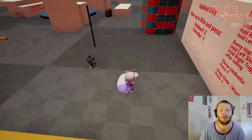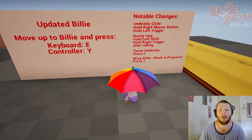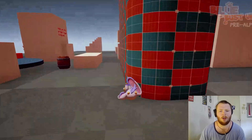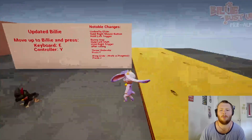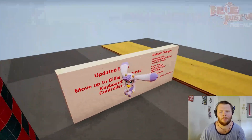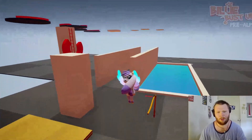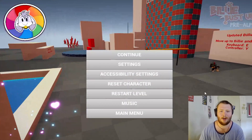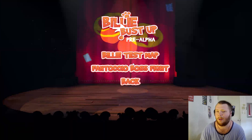Bunny hop - hold left shift, right click. Left shift, right trigger - I have to roll. Through umbrella, press F. And then wing glide, work in progress, press J. That's cool. I wish I could change that one. Let's go back and play the actual level - Fan Tokyo boss fight, normal mode. Let's do it.